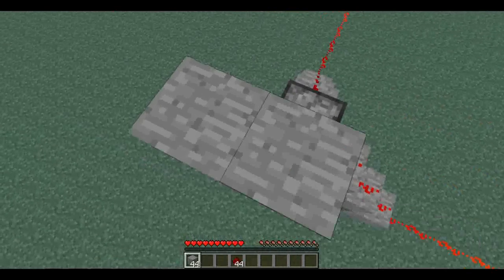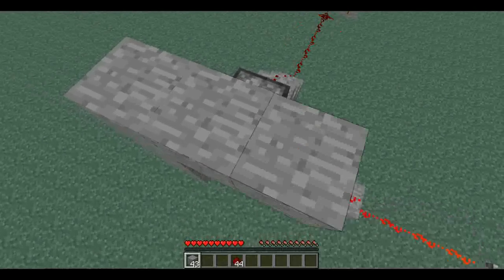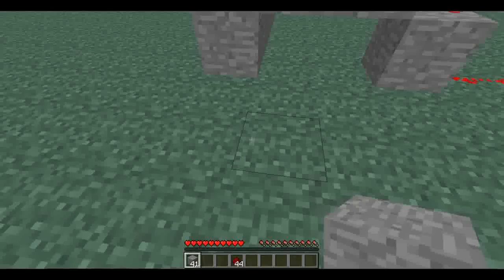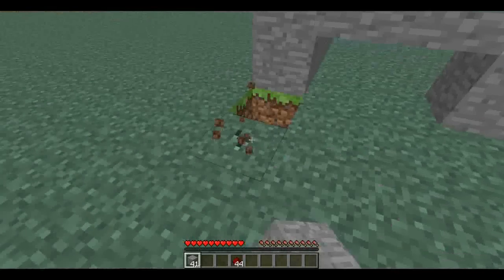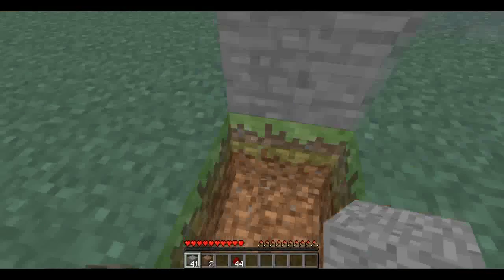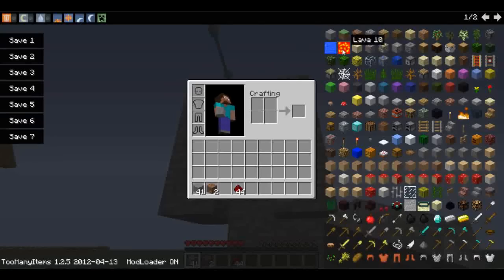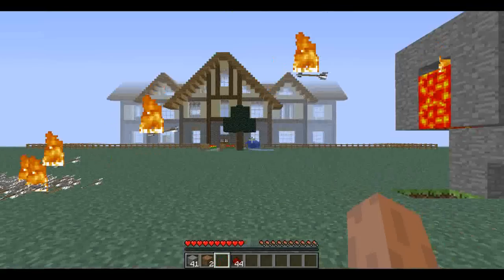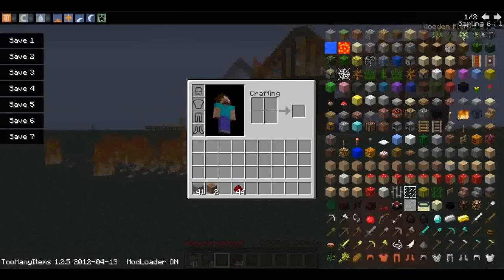Oh yeah, and by the way, it doesn't really work very well in servers just because it's usually too laggy — it most likely is not going to work. Also, you can put lava up there and then it will shoot flaming arrows.